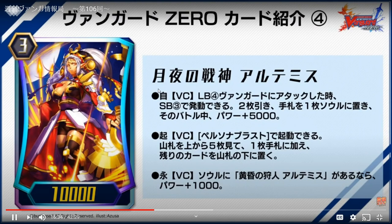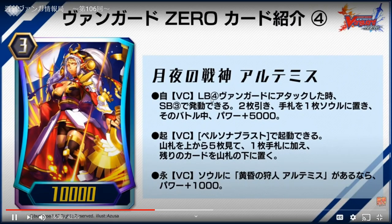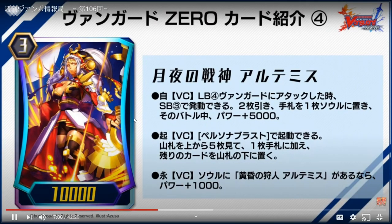They soul blast a lot, but they have a riding chain — how do they fix that? They'll explain how in a bit. Battle DD of the Night Artemis: her skill is Limit Break 4 — when this unit attacks a vanguard, soul blast three, draw two, add one card from your hand to the soul, and this unit gains 5K. Second skill is persona blast — check the top five cards of your deck, add one to your hand, put the rest at the bottom.